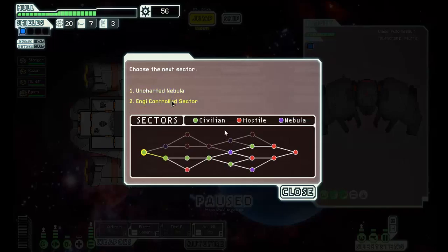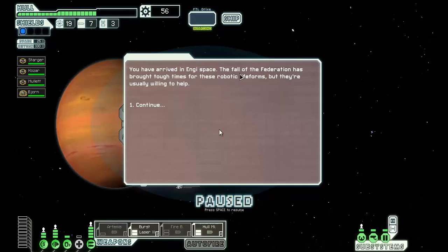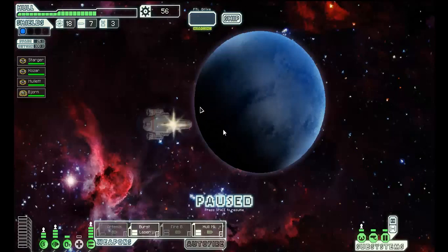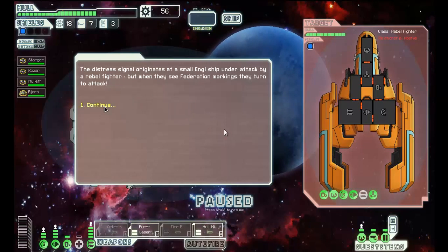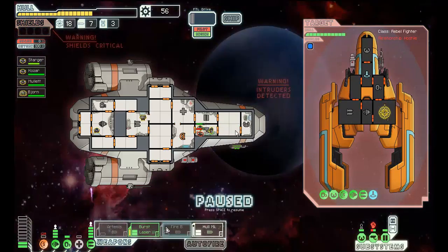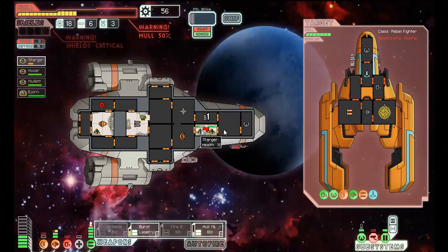Now it's the next sector — an energy-controlled sector. Fall of the Federation has been tough times for these robotic life forms. There's a store. I'll hit a couple beacons and then the store so I can get some money to buy things. A distress signal originates from a small ship under attack by a rebel fighter. When they see Federation markings, they turn to attack. I'll send my human crew over there, but the dodge rate is bad. I won't be able to dodge this. This isn't good — another missile hit me.